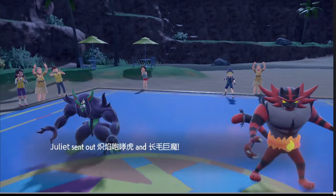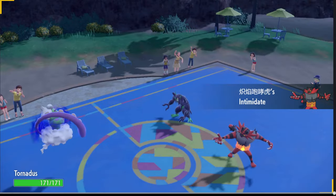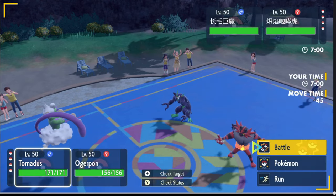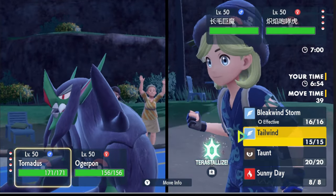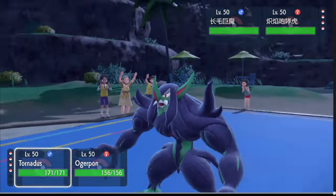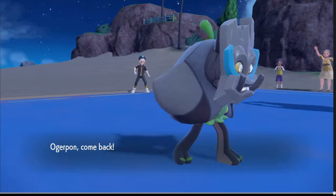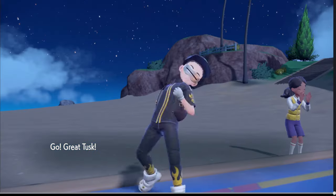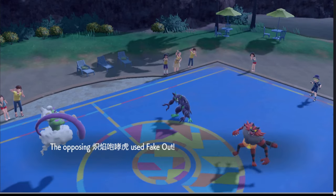It's a Grimsnarl and an Aura — not the worst at all. I'm just gonna go for a Bleakwind and switch into Great Tusk. I think that's fine, I see no reason not to. Yep, there's the Fake Out. Rather not lose our Sturdy — oh, they won't. Okay, I see you — and we're gonna miss. Hit the better target though in my honest opinion.